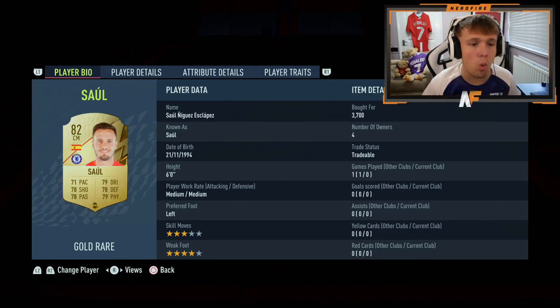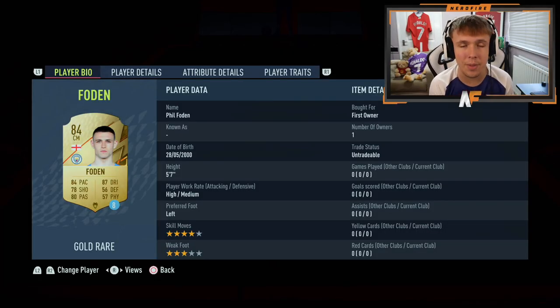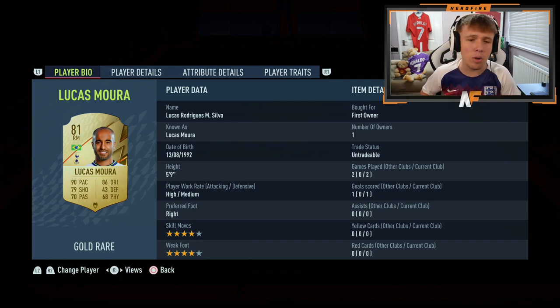Moving on to our midfield three. On the right side of mid, we've got Saul, who transferred from Atletico Madrid to Chelsea and somehow got a minus-two downgrade even though Atletico won the league. He's an all-round midfielder: 71 pace, 78 shooting, 78 passing, 79 dribbling, 78 defending, 79 physical — can play defensive or box-to-box. Our central midfielder is Phil Foden — 87 dribbling, good pace, good shooting, good passing, and four-star skills. Very nice for the start of the game. Left center mid is Renato Sanchez — four-star four-star, 84 pace, 84 dribbling, 74 shooting, 77 passing, 84 physical, 72 defending. An incredible gold base card.